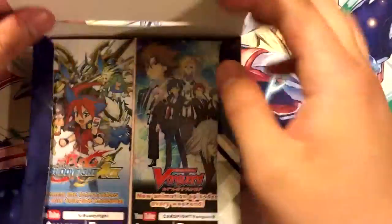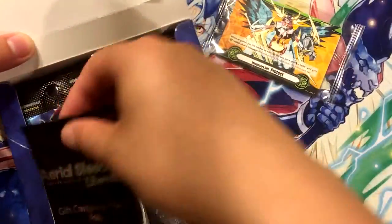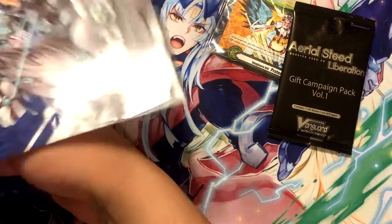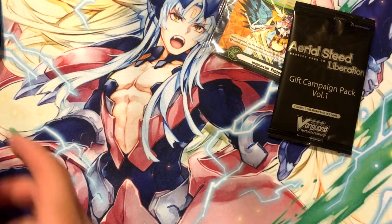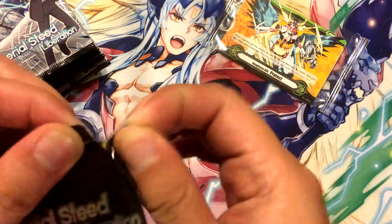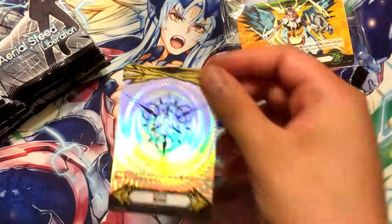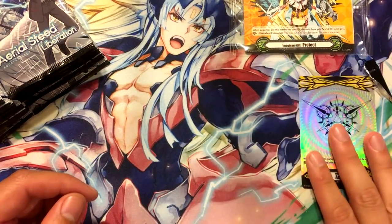Alright, let's open this up. It's Tsukuyomi's gift this time. These packs are really wedged in. So our imaginary gift this time is the Excel one — stuck, wedged — there we go. This is my second Excel. I really wish I got a Force — that would be cool — so I can throw it in my main deck. So yeah, got an Excel gift card.